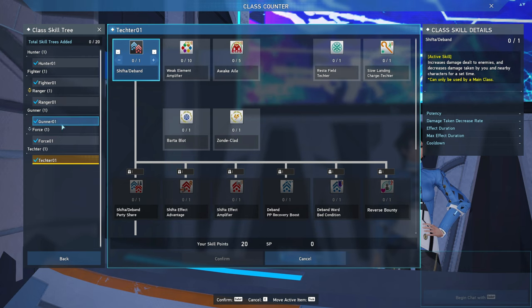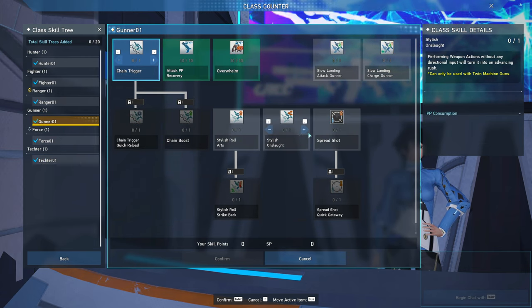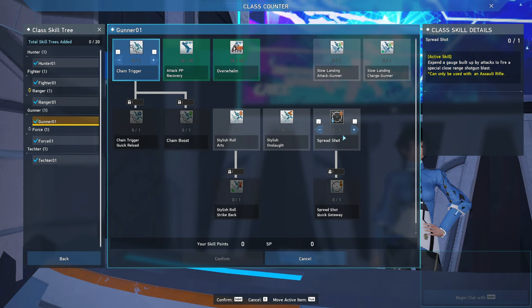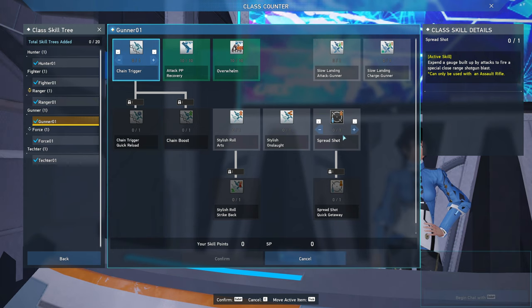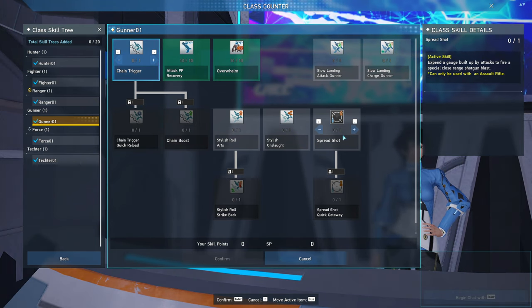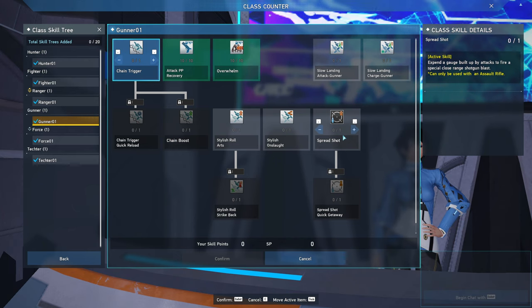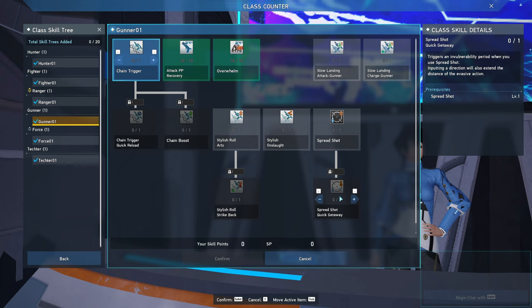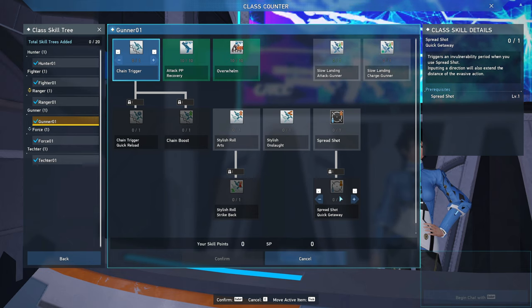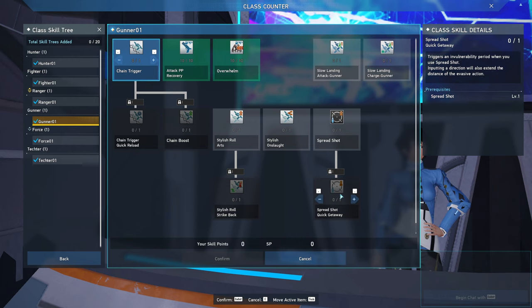First up is the Gunner subclass. Gunner subclass is good if you want to have assault rifle skills like Spreadshot and don't have the skill points to pick it up. Since Gunner's main weapons are Twin Machine Gun and the Assault Rifle, you can use Gunner to pick up skills for the Assault Rifle. I leveled my Gunner to max level because in the future there should be more skills that affect rifles, so instead of spending skill points in my main rifle skill tree, I can use Gunner to pick them up.